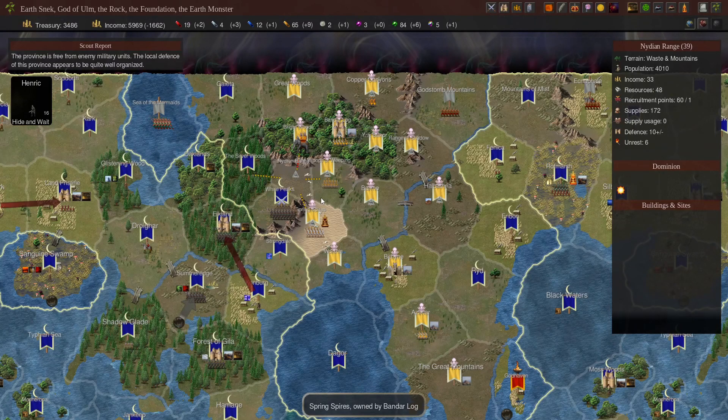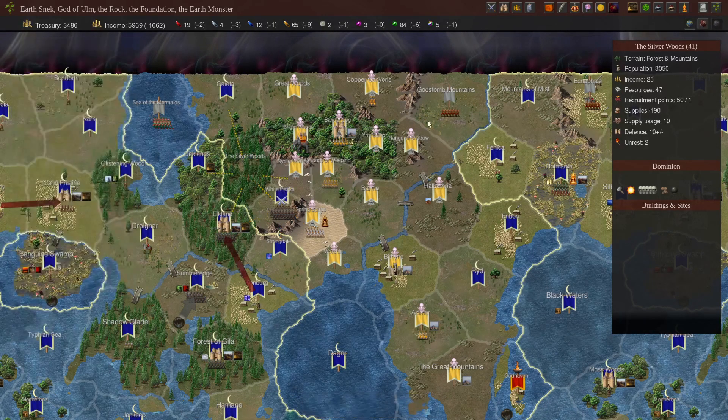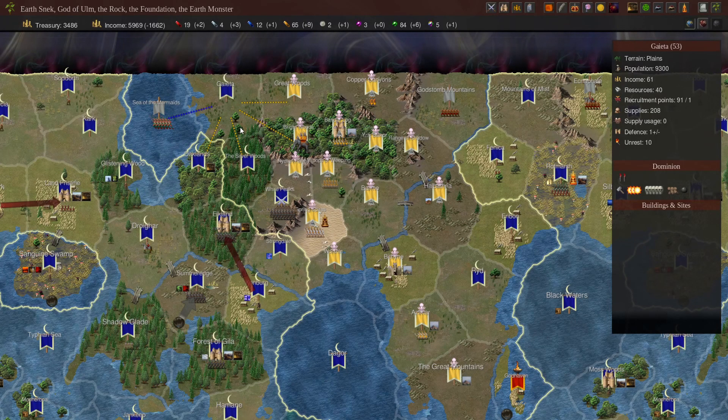Even if they took our territory, it's stuff that's been sitting in their dominion since the start of the game — places like White Peaks with its low population and low income, the same with the Silverwoods. Gaeta is a little bit better, but still only 61 income. This is the issue when you have really bad scales.